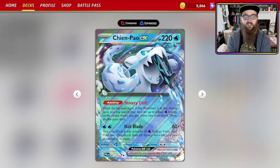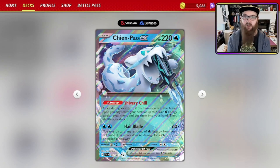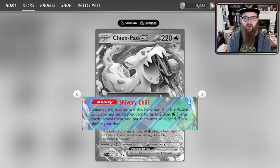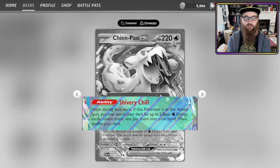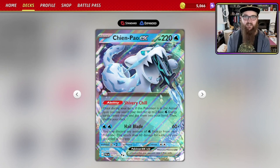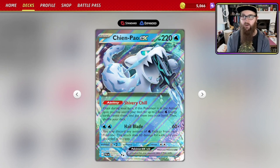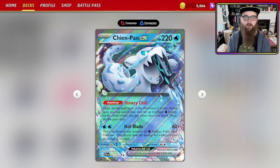It has an ability which is basically — if you played in our previous format or before rotation — Capacious Bucket. Once on your turn, if this Pokemon is in the active spot, you may search your deck for up to two basic water energy cards, reveal them and put them into your hand, then shuffle your deck. Important to note: it is active only. I have seen people trying to do it from the bench, much like people used to do with Cofagrigus. Switches are going to be important if you want to get a few of these energies out in one go.